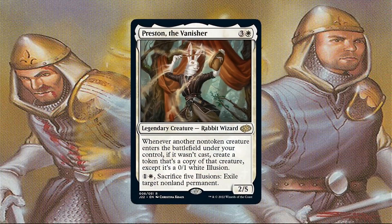Preston is a 2/5 Rabbit Wizard for 3 generic and 1 white. He has a triggered ability where you create a 0/1 white illusion copy of any creature entering the battlefield under your control if that creature wasn't cast. This ability is absolutely busted and I love it.